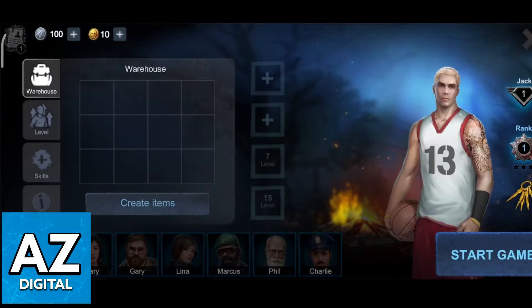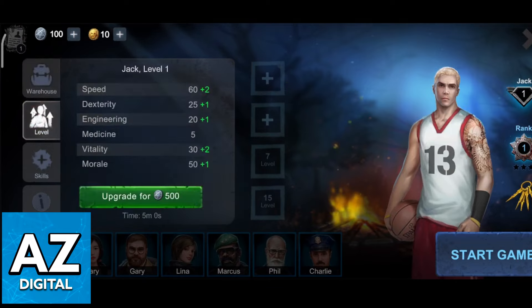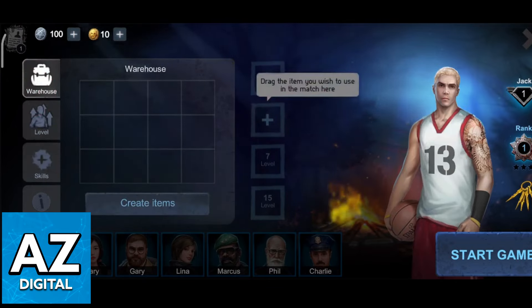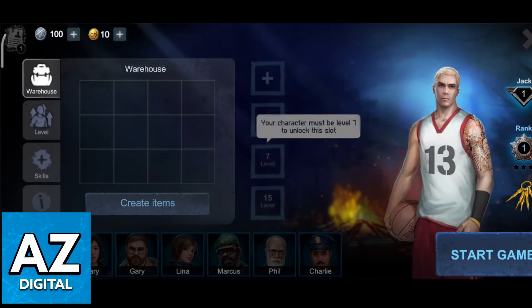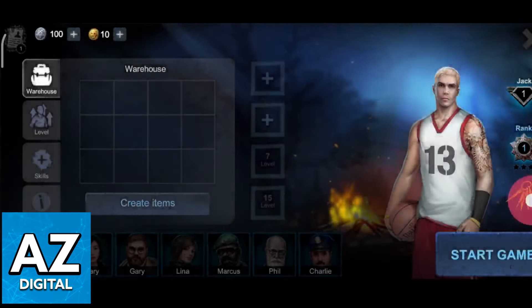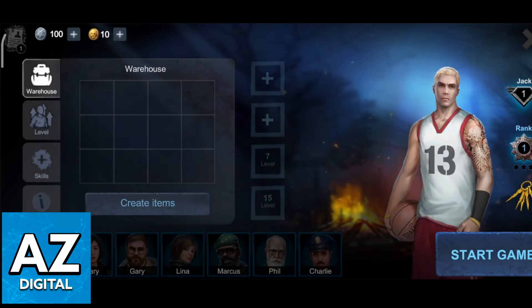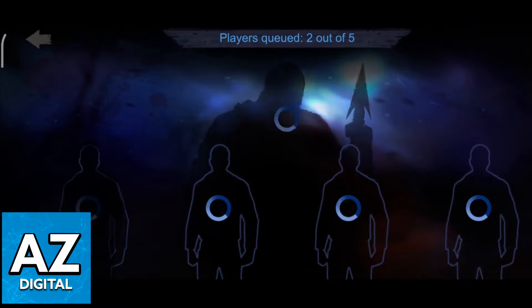What you will notice, however, is that every time you click play, it's going to give you the usual options to pick your character, manage your warehouse, level up, etc., but there is no option to invite other people to your match or your lobby. You can drag items, manage your character, rank, etc., but you will never get the option to invite other people using their name, which means that sadly, as of today, it is impossible to play Horror Field with your friends. You will only be able to be matched with random people whenever you click start game.